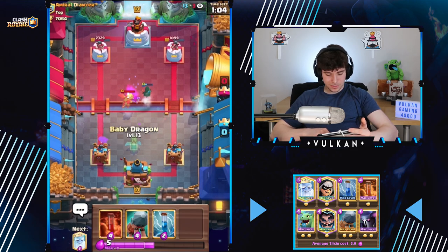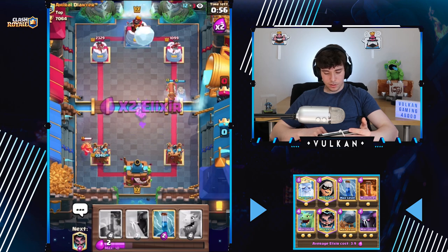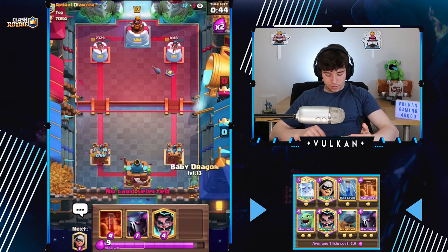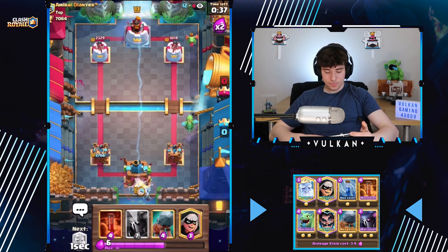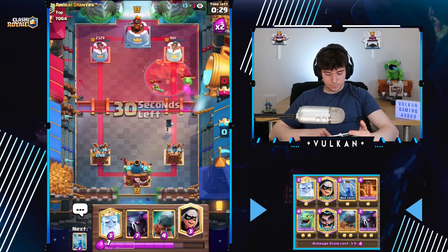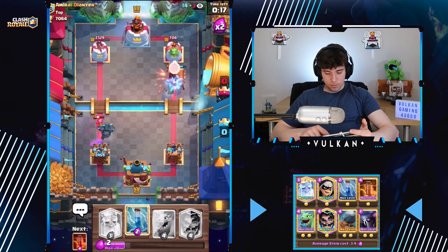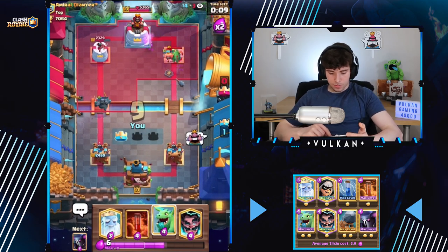I don't understand that interaction at all — it makes no sense. I'm just gonna royal ghost here so we at least kill the mini PEKKA. He's not even gonna mini PEKKA — that's kind of surprising. I'll just zap to cycle. I'll just baby dragon in the back and E-wiz. With the poison, that should all die. I zapped to make sure everything dies and he has the musketeer which is a waste — he doesn't. There we go, GG.